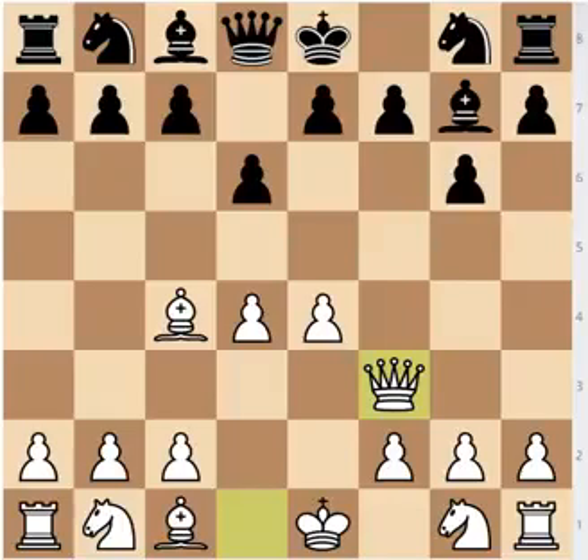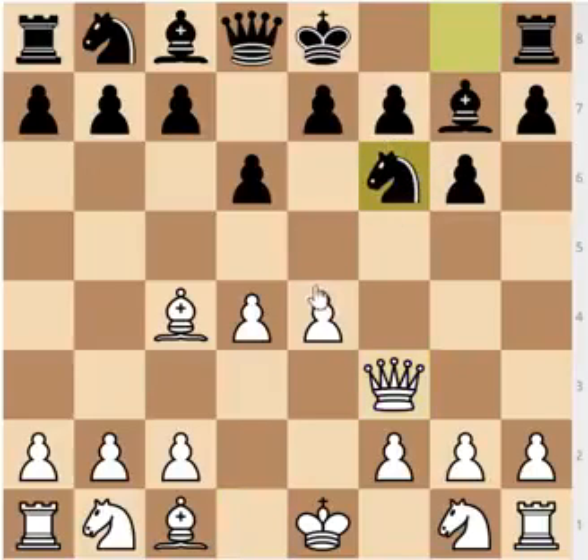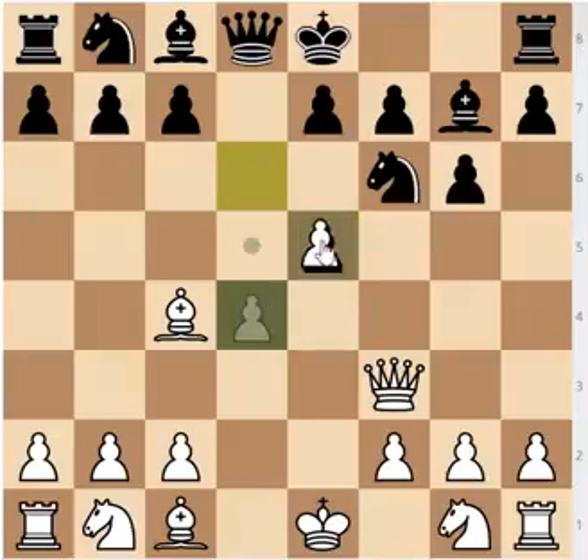If White chooses to play Qf3, Black isn't losing — Black simply has to block out this threat, and the best way is e6. If Black plays knight to f6 here, that runs into pawn to e5 and you are losing. So knight f6, e5 — that's it, this is just lost and you basically can't do anything to save the position.